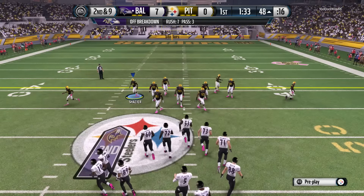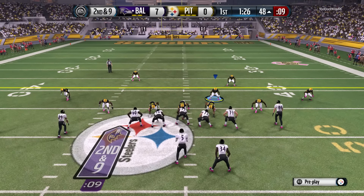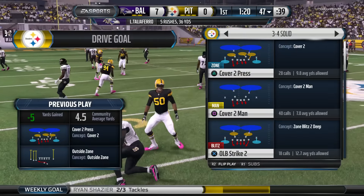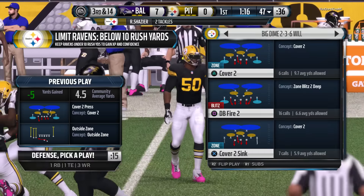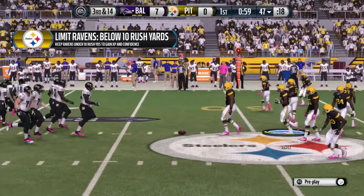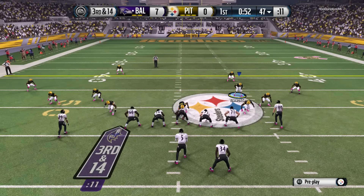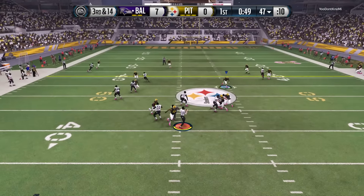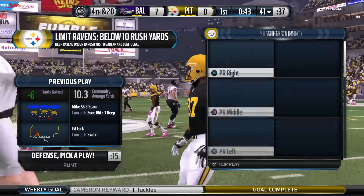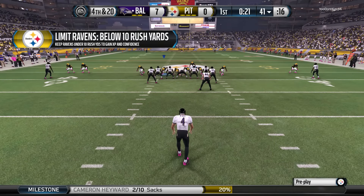Coming to the line at the 48. Second and nine. Shazier's all over the ball carrier. It's way too early in a game like this to take a chance — you want a draw or a screen, maybe a straight-ahead run, but don't turn over the football. The Steelers defense loading up, expecting pass with a dime defense. Third and a long way to go. The defensive coordinator sends the blitz — they get to the QB and get a sack.